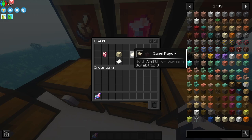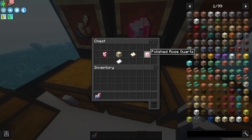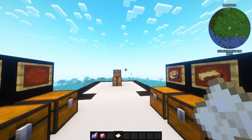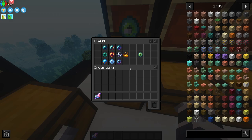Next you need sandpaper, which you craft by combining sand and paper on a crafting bench — voila, sandpaper. To get Polished Rose Quartz, take one Rose Quartz, put sandpaper in your offhand, right-click and hold, and you get Polished Rose Quartz. Pretty simple.